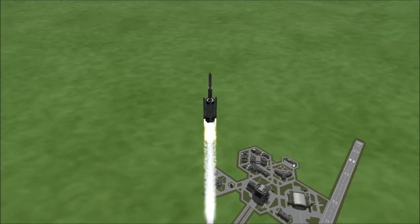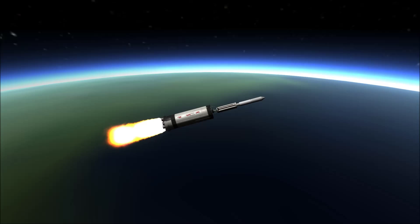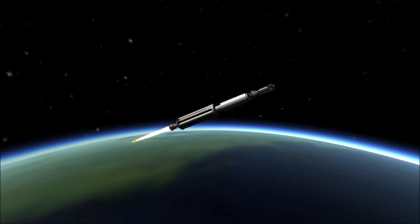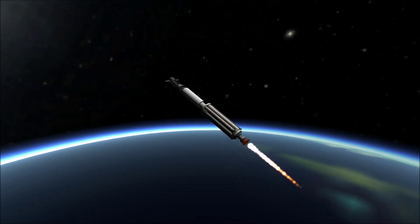We are launching a three Kerbal station. This station includes structural elements which contain a procedural battery holding plenty of electric charge, a large SAS unit for turning and spinning the ship, three docking nodes for future missions, and six separate solar panels to provide power to the station.